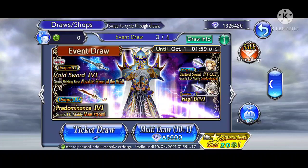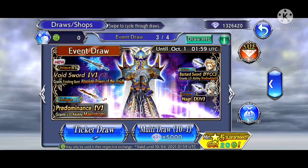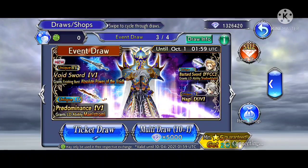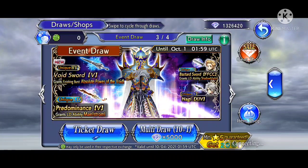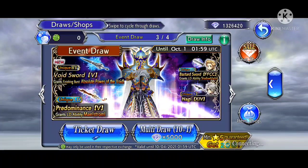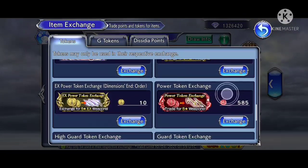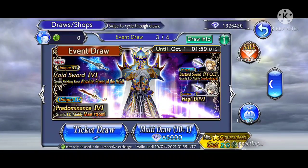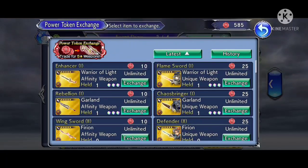As far as 15 CP and 35 CP weapons go, you can also redeem some of them through the weapon token exchange. If you go to item exchange and then the weapon token section, after saving some weapon tokens you can redeem 15 CP weapons for 10 weapon tokens and 35 CP weapons for 25 weapon tokens for any character. That's another option besides pulling on the banner.